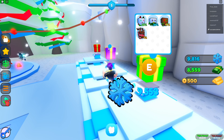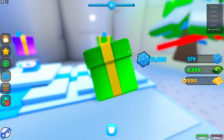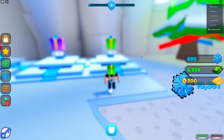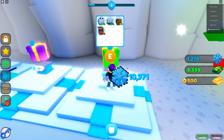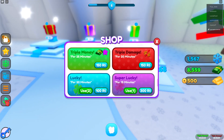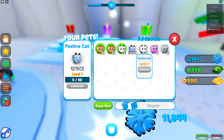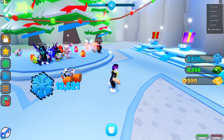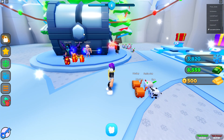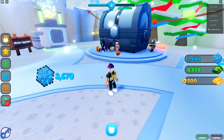Let's open one of these winter gift eggs — the green gift. We got a Festive Cat, which is the most common drop, but let's check its stats: 114K power. Holy cow, that is really good! This winter update is insane — even the common pet is incredibly strong.